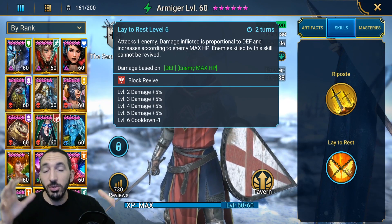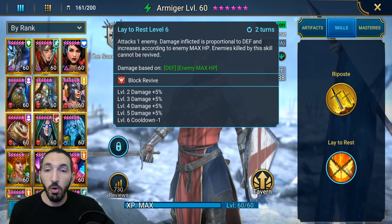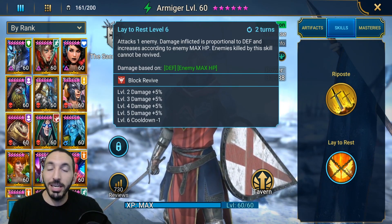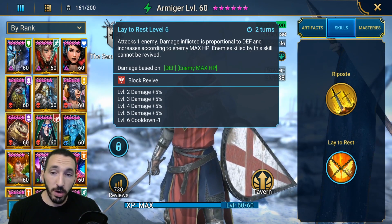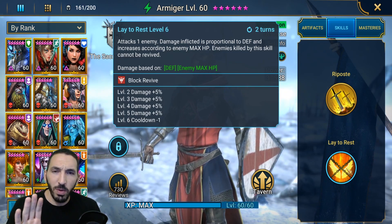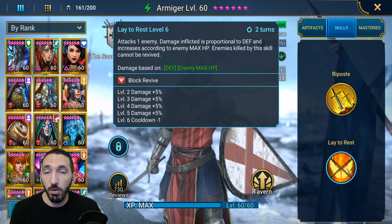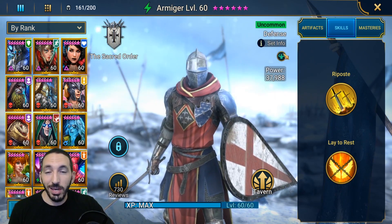Lay to Rest has a two-turn cooldown. Imagine the Relentless set proccing and Armiger getting extra turns — he either does more A1s to reduce turn meter, or goes for straight damage. According to his AI, if the target's turn meter is above 30%, he goes for the A1 turn meter reduction; if the target's turn meter is already depleted, he goes for Lay to Rest. This is why I really like the Relentless set on him.